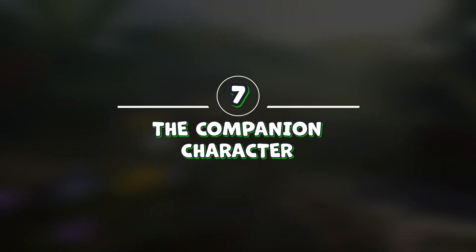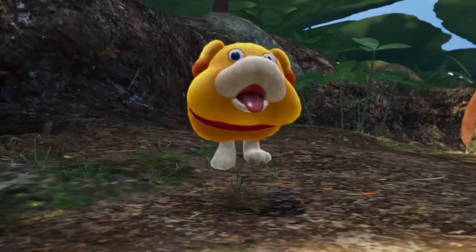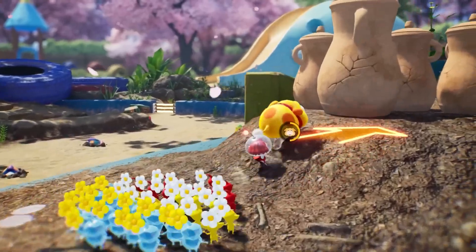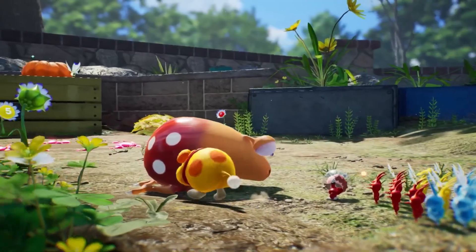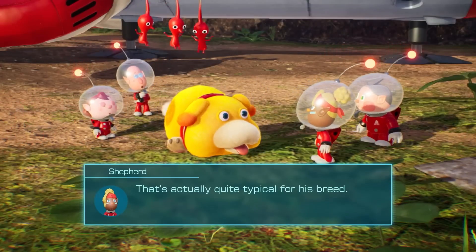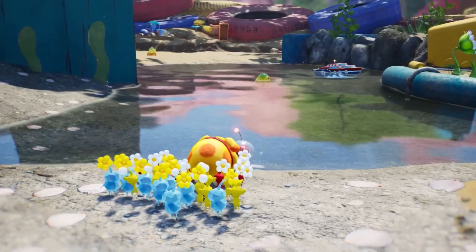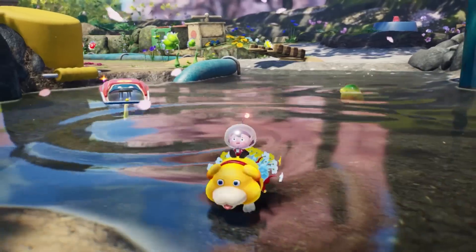Number 7: The companion character. Pikmin 4 also introduces Ochi, a friendly dog-like creature that helps you on your adventure. Ochi can smash obstacles, carry Pikmin, dig up items, and distract enemies. He's loyal, smart, and cute as heck. You can pet him, feed him, and play with him using the touchscreen or motion controls.